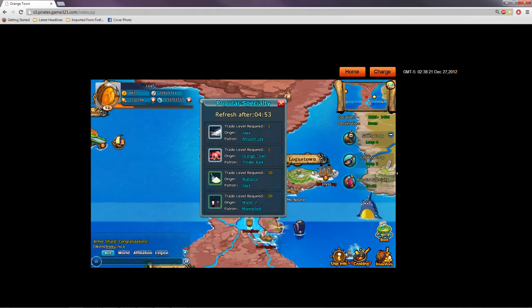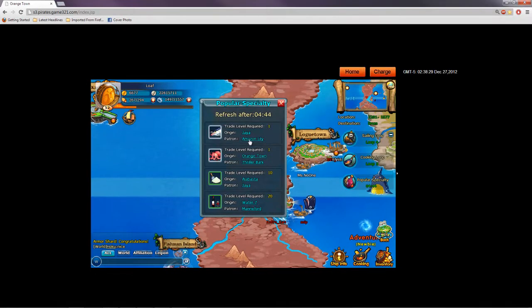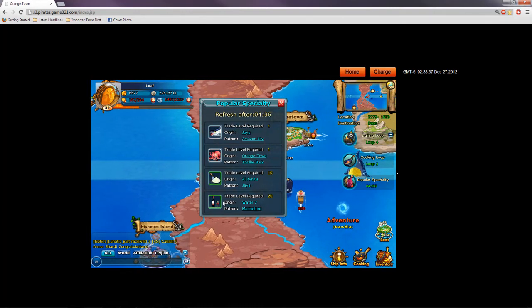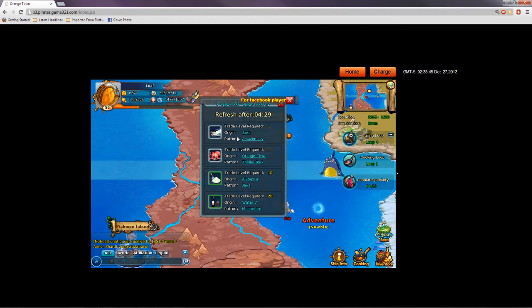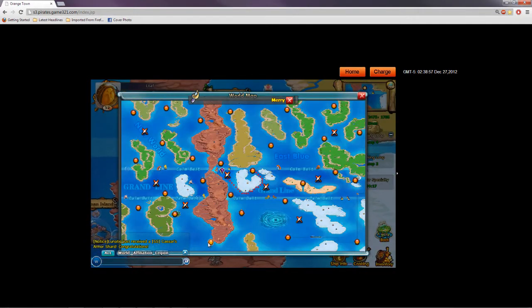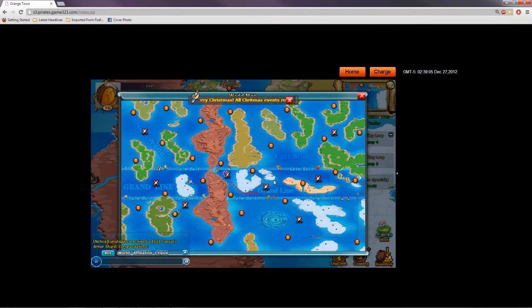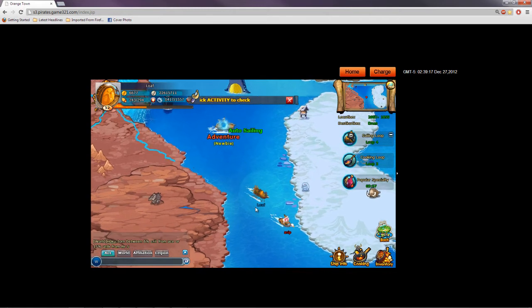The third thing we see here is the Popular Specialty, which is basically delivery. It's telling you to go buy a fish at Jaya and deliver it to Amazon Lily. This gives you trading experience, which allows you to do bigger deliveries and ultimately get more rewards. What you're doing there is selling it, because it's going to sell for like double the price and make you silver. However, Amazon Lily and Thriller Bark are pretty far away — going to Thriller Bark will make you go all the way down the Grand Line and around the Calm Belt. Not really worth it.